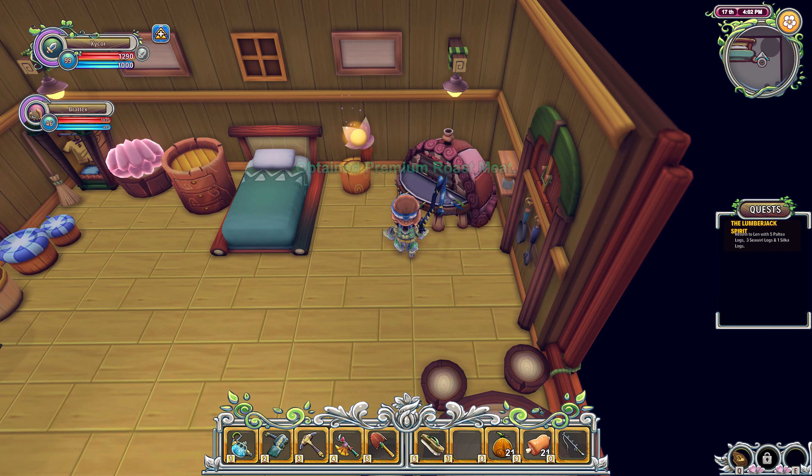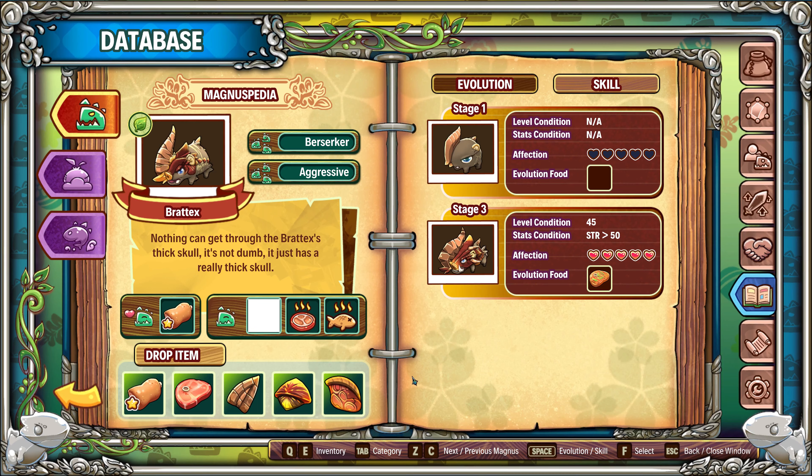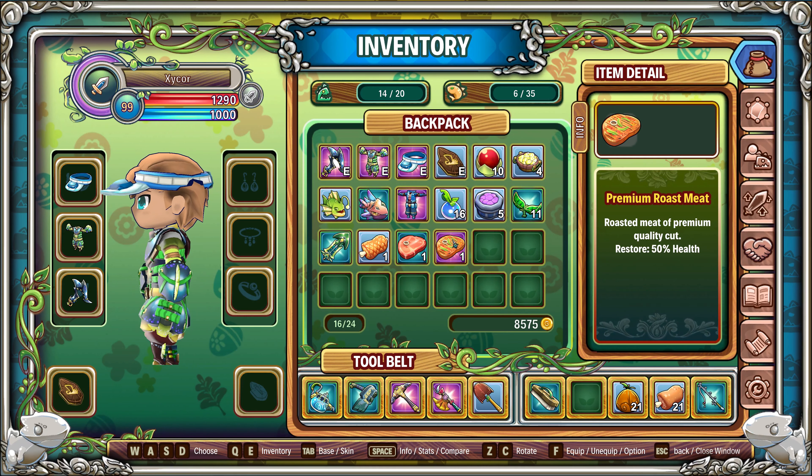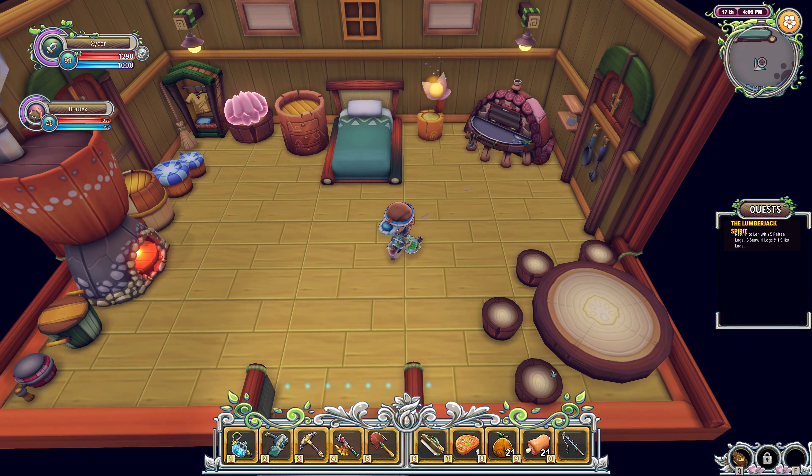And of course it's swinging my sword - that's a bug they need to get rid of. So you've got this premium roast meat on you - just take it, put it on a key, and you throw it at him.